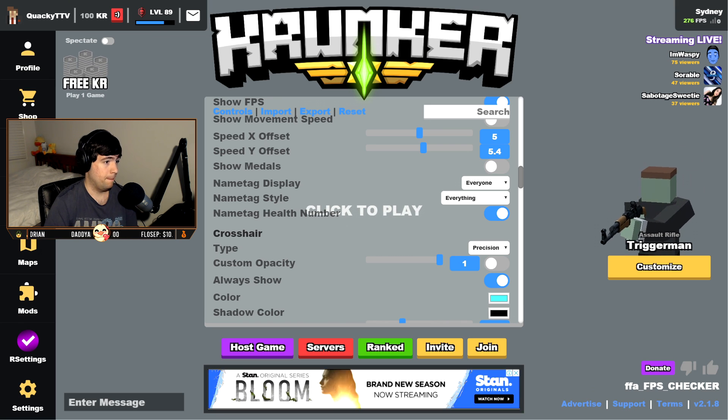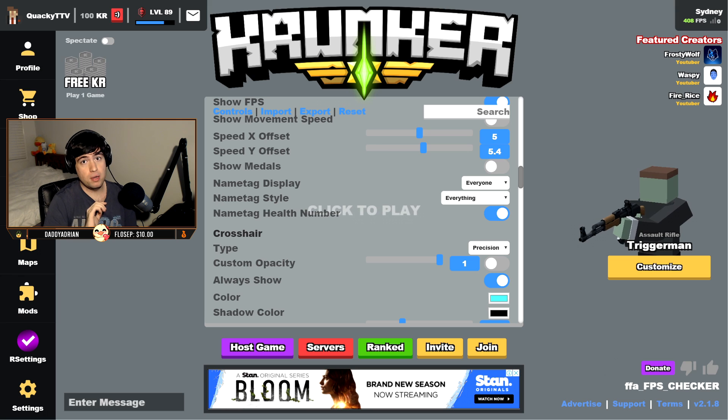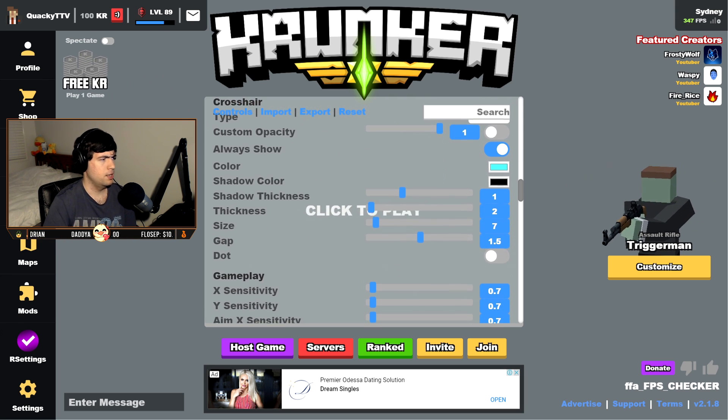Name tag display I leave on everything. Some people like to put it on health only for style, but for the sake of visibility I personally just leave it on everything. There's also a new setting they added recently called name tag health number — so when you see an opponent with that red bar above their character, it'll actually show you how much health they have inside that red box. Pretty neat — you guys can try that out.